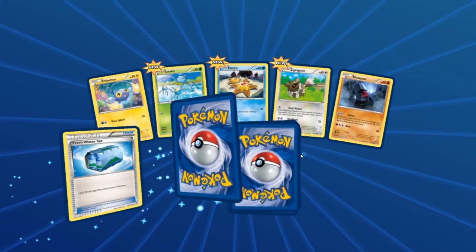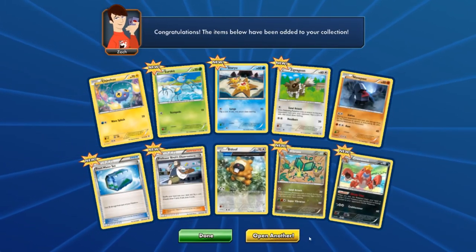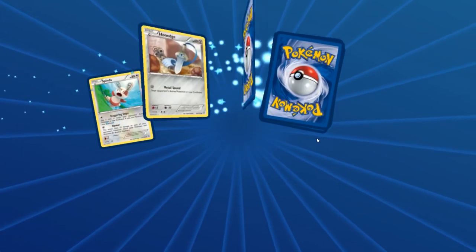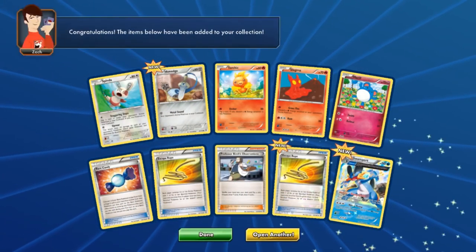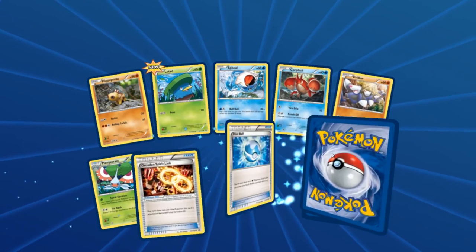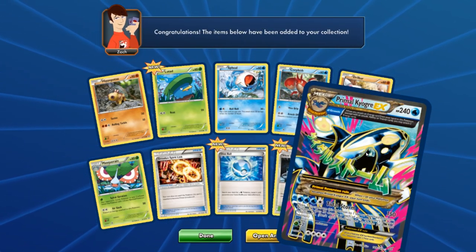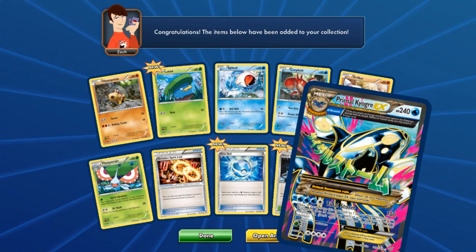Looking really good! We even got a Professor Birch, and a Crawdaunt — that's really nice. Looks like I'm going to be able to build my wife some pretty nice decks with Primal Clash stuff. We got Rare Candy, two Escape Ropes, one reverse holo. And there it is — the half-full-art Swampert looking pretty awesome. We should keep track of the secret rares and full arts.